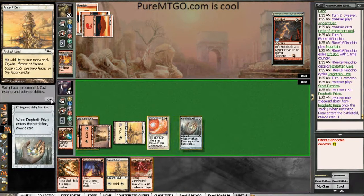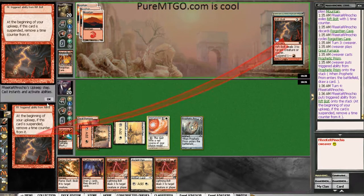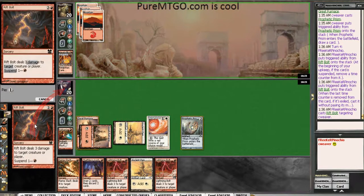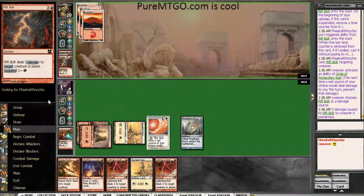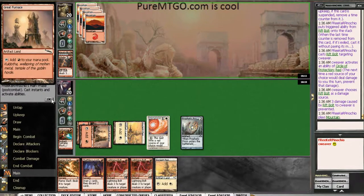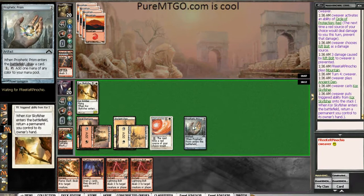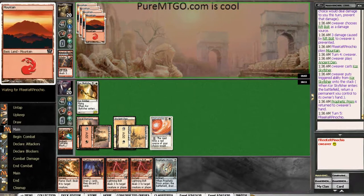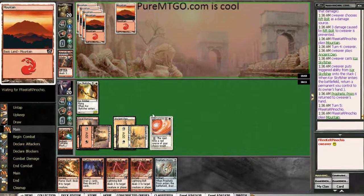Let's play the Prophetic Prism. And we are going to COP Red this Rish Bolt. This turns off any Needle Drops he has in his hand, unless he casts another Burn Spell. That also just prevents 3 damage, which is good. This guy is just bouncing against the Prism — we'll replay it again next turn. No pressure here, I've got the COP Red — it's obviously just not going to do anything against me.